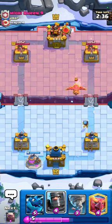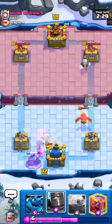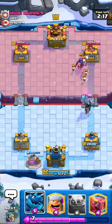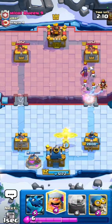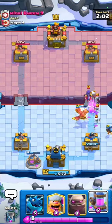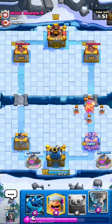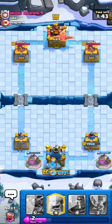It looks like a Graveyard Electro Giant deck. Any deck running Electro Giant is likely Graveyard-based. It was a nice Tornado! Our opponent is surprised. I'm going to play my Phoenix here to defend this push, then play another Bomber and cycle my second Elixir Collector. The Arrows were poorly timed by the opponent.